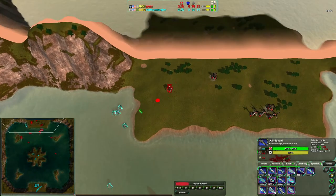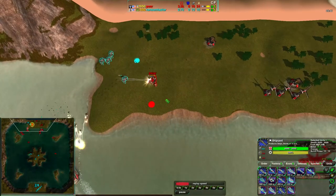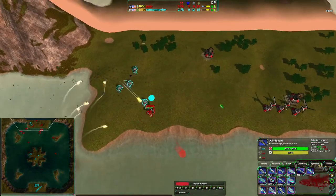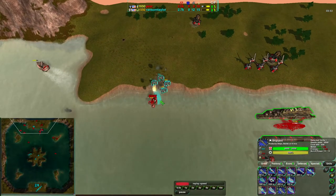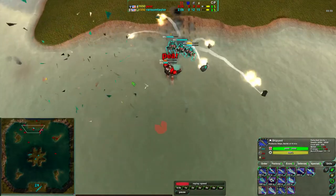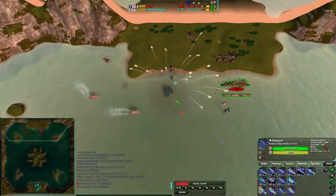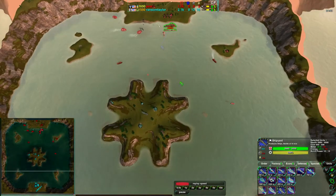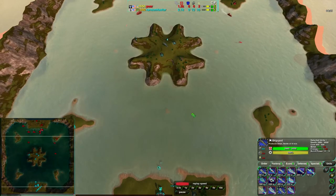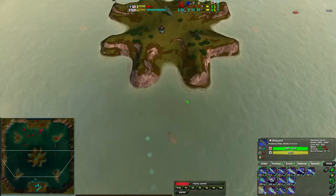If ducks one-shot each other from friendly fire, that's 150 metal down the drain. These ducks are moving in on Pear's commander very quickly, targeting his economy — primarily his energy. Are the ducks going to get him? It looks like yes — Pear's commander goes down, with ducks going with it. Pear is dead in the water right now. I cannot resist the terrible puns.